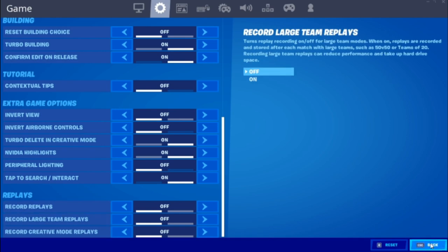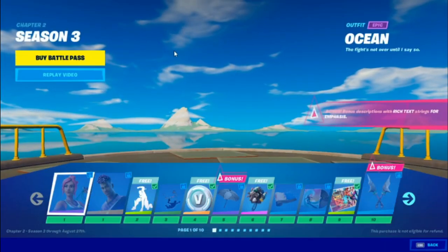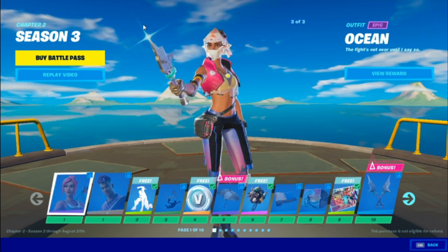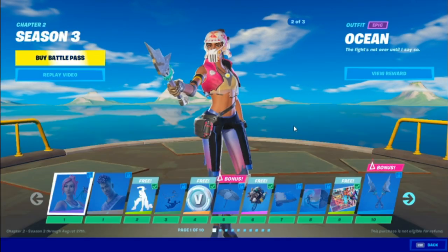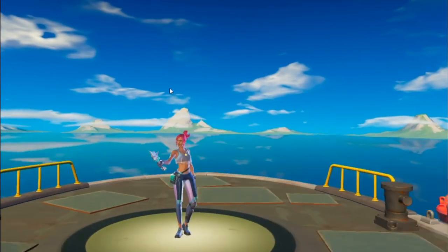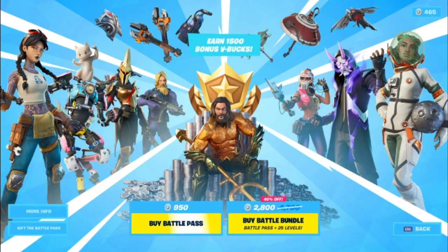After that, go into the Battle Pass and go to the first skin you get from the Battle Pass, which is Ocean. Click on Ocean and buy the Battle Pass at the same time. If you've already bought the Battle Pass, it'll say 'Gift Battle Pass.' If you haven't bought it, just do what I did and press Gift Battle Pass.